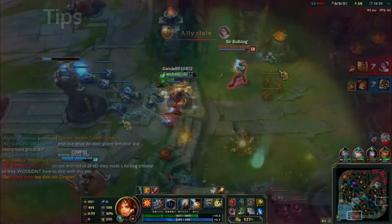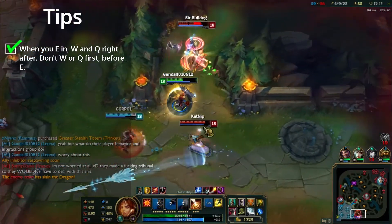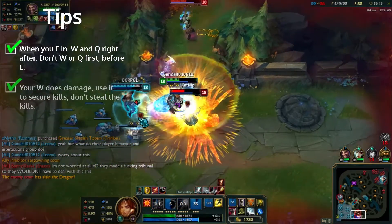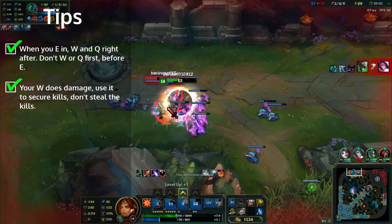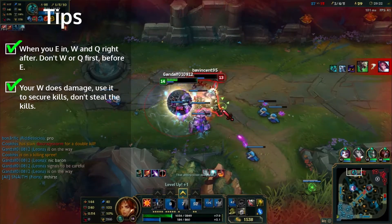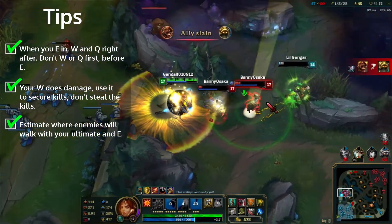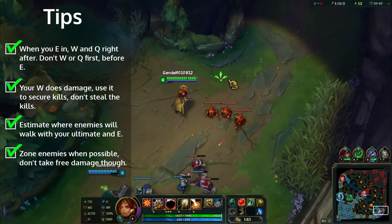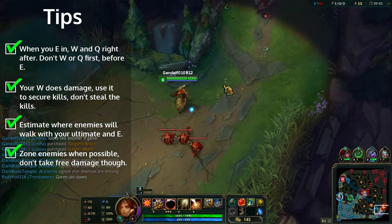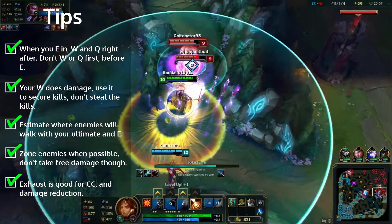Tips: When you E in, W and Q right after for tankiness and a stun. Your W does damage — be aware of it to avoid stealing kills, or secure kills when teammates are incapable. Estimate where enemies will walk with your ultimate and E. Zone enemies when in lane or in teamfights; they fear your stun. Exhaust is a great summoner spell for Leona.